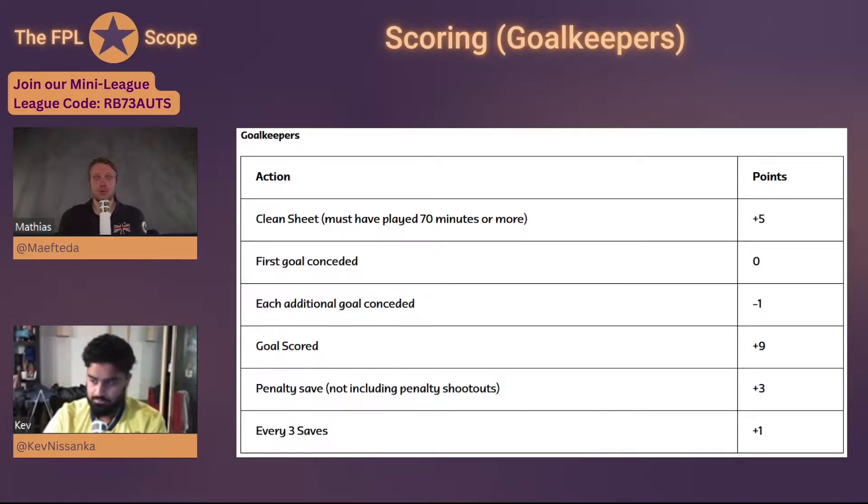Goalkeepers can score a goal for a massive plus nine points, but not a single goalkeeper in World Cup history has ever scored — not since 1930. Goalkeeper goals are extremely rare. You also can't predict it from xG, so it's just a fun bonus if it happens. More practically, goalkeepers earn plus three points for a penalty saved, and one point for every three saves.